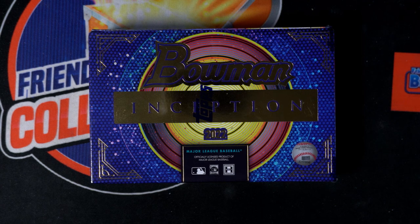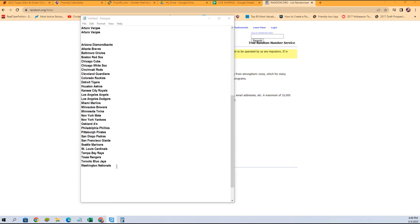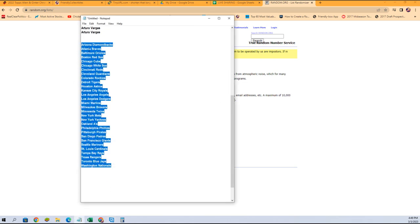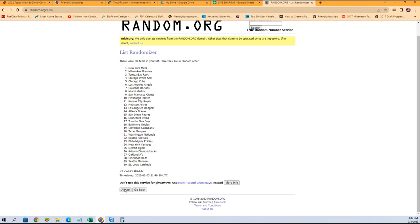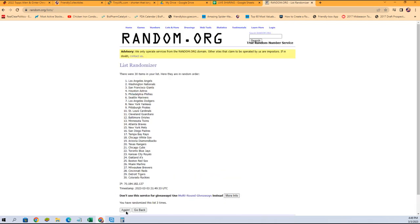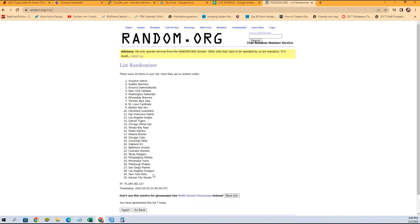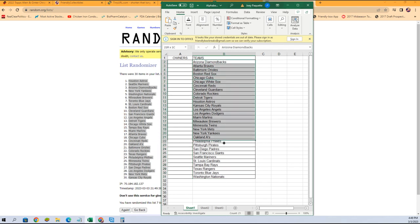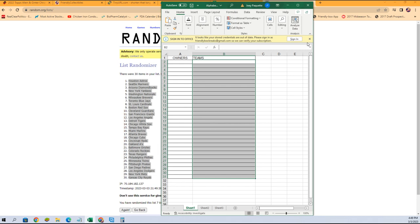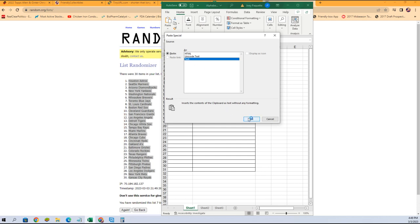Bowman Inception Baseball 101 — let's go right over here to our randomizer and jumble these teams up. Nationals at the bottom, Diamondbacks all the way at the top. Let's go seven times through — one, two, three, four, five, six, and seven. Royals at the bottom, Astros at the top. Going to copy that list and plug it right in here on our sheet — paste special text, boom.